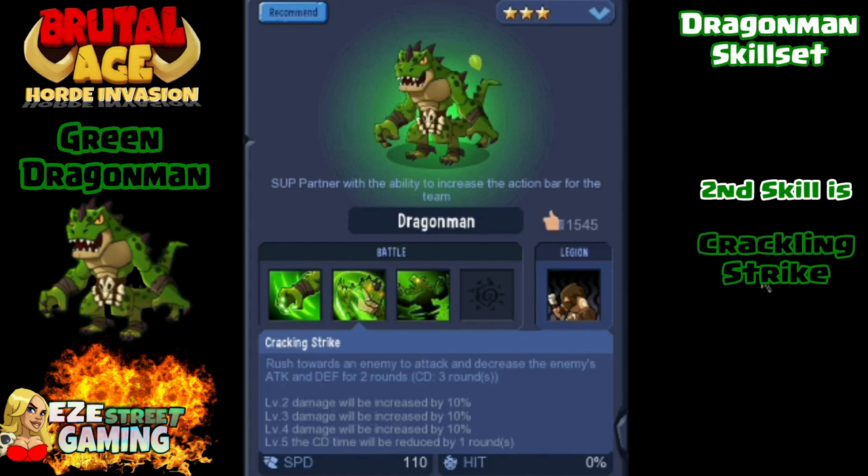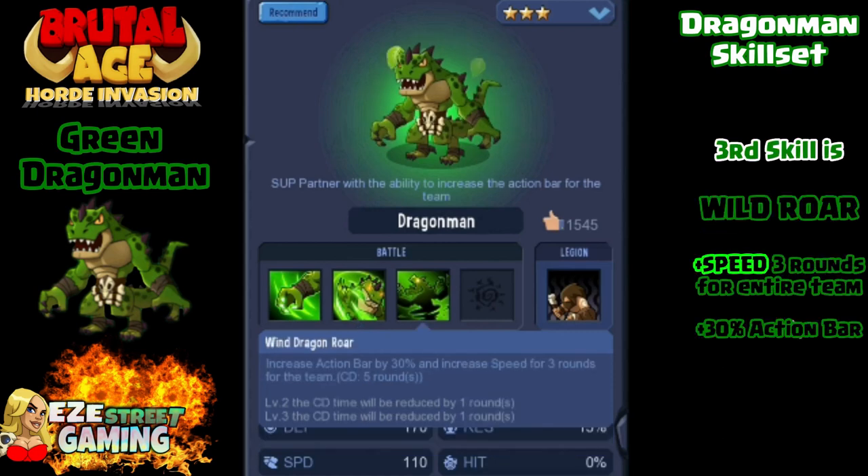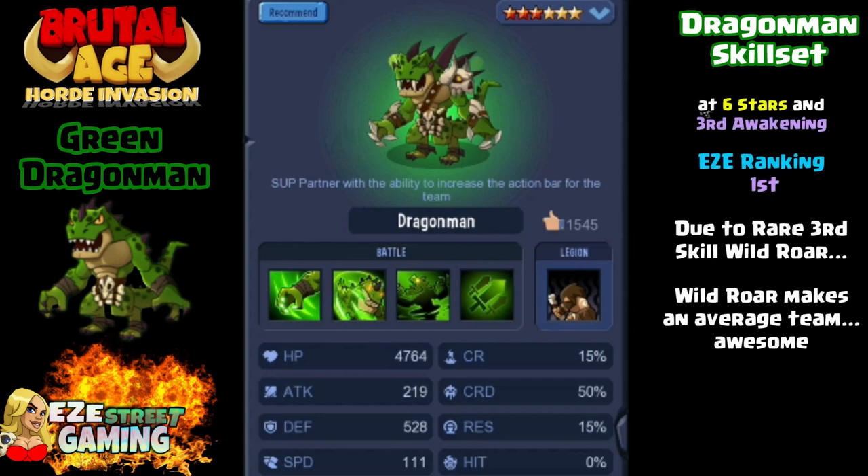The second skill is called Crackling Strike, same as Blue Dragon Man. He rushes at the enemy — another one-on-one attack that decreases the enemy's attack and defense for two rounds. Green Dragon Man is a very popular partner, very strong at six star, and a really important partner especially because you don't have to spin turtles to get him and he's not rare. The third skill is Wild Roar — plus speed for three rounds for the entire team, plus 30 on the action bar. This is one of the biggest skills in the game. The only thing that can take that away would be the Green Nomad, which negates it.